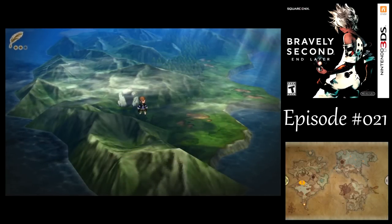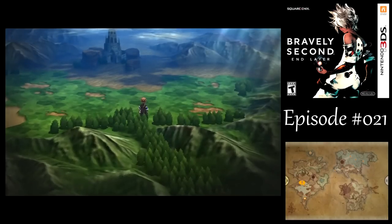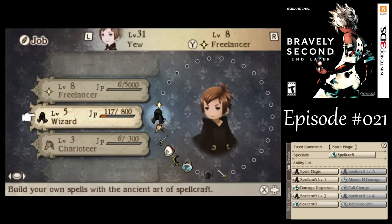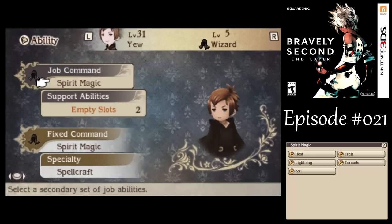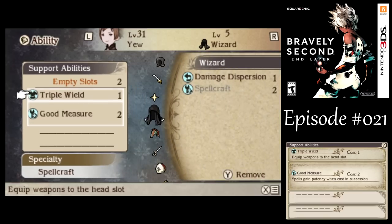There are a couple more Catmancy attacks that I'd like to learn now. They're not extraordinarily useful, but we might as well go after them now. After that battle, we got up to level 8 Freelancer for you to learn JP Up. So now I want to make him back into a Wizard and keep developing him over there. We lost Spellcraft because that's the innate passive for Wizard.